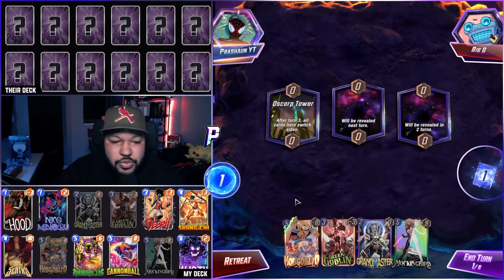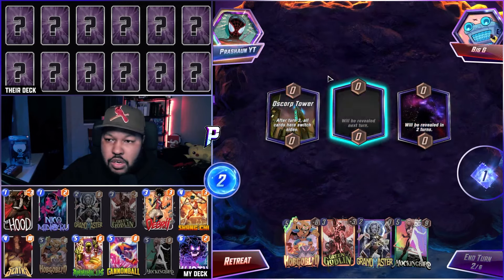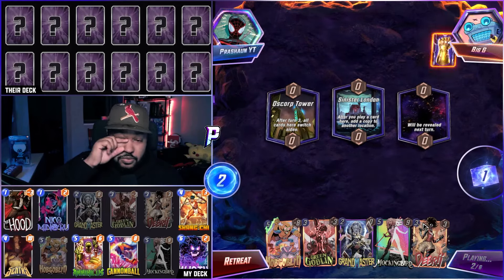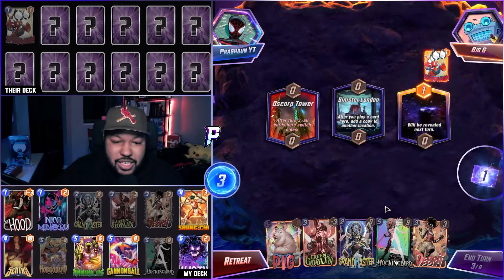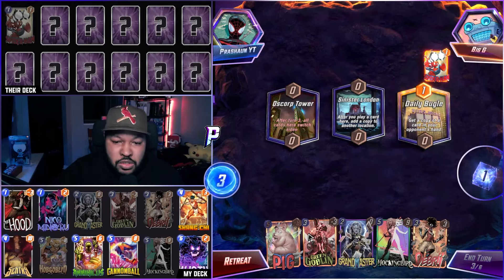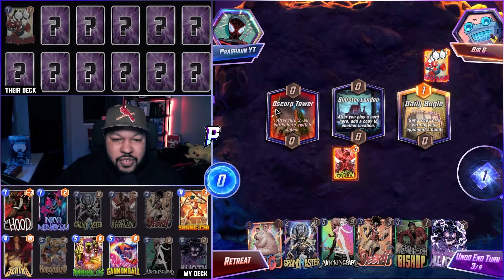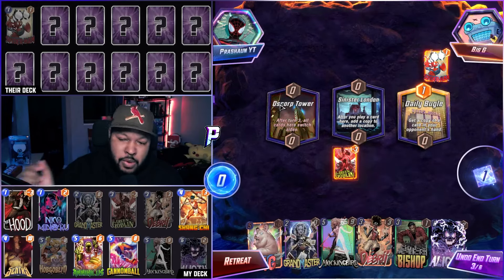Oscorp Towers is the first location. We have Hobgoblin, Green Goblin, Grandmaster, and Mockingbird. Ooh, Sinister London — this is going to be nasty. Spider-Ham hits the Goblin? Daily Bugle. My nose is itching like crazy. Even if Goblin goes into Oscorp, we can always use Grandmaster to bounce it right back over. Let me play Mobius.